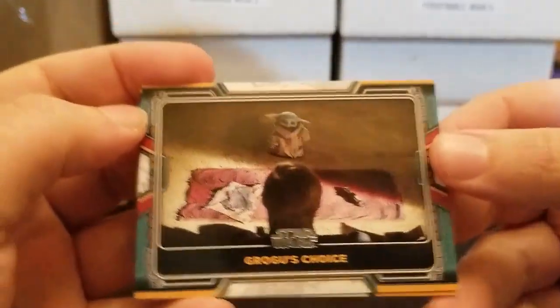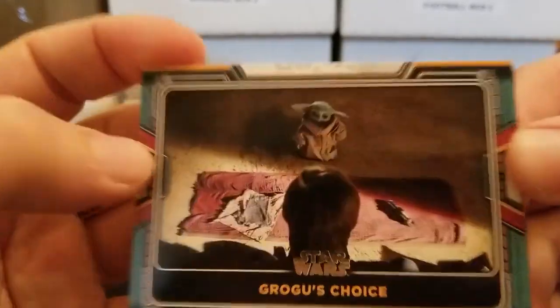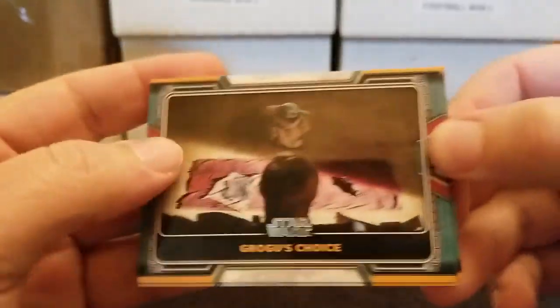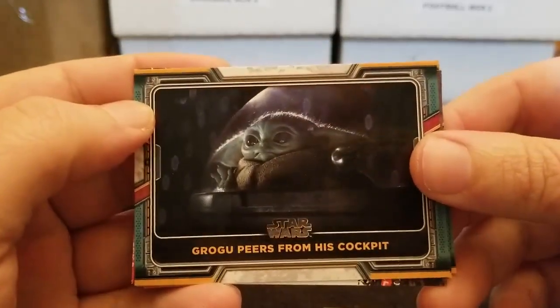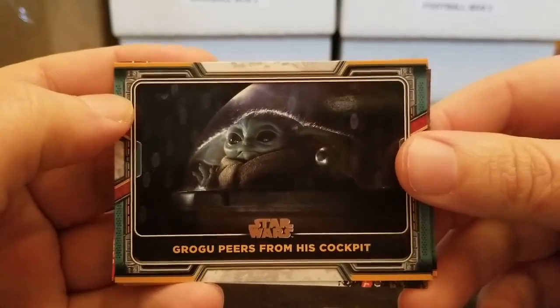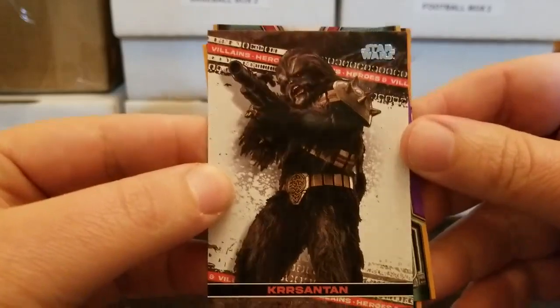When I first heard of the Baby Yoda, or Grogu as it were, I was like, aw, Baby Yoda. And I'm still going to call him Baby Yoda, just because. Look how cute he is — appears from his cockpit. Look at that little Baby Yoda. Alright, moving on.